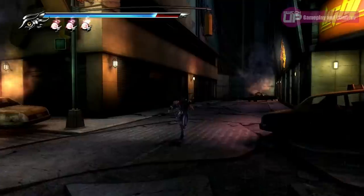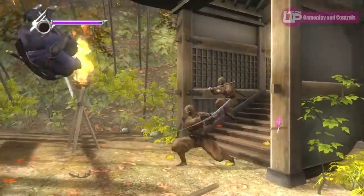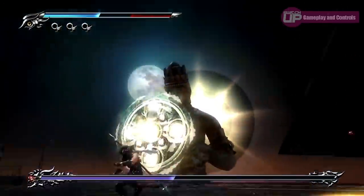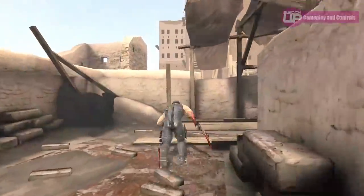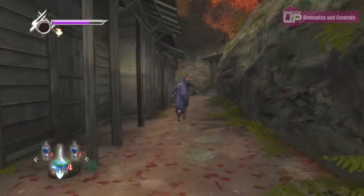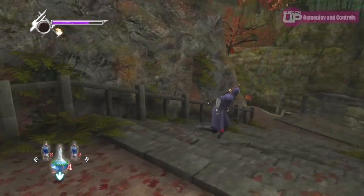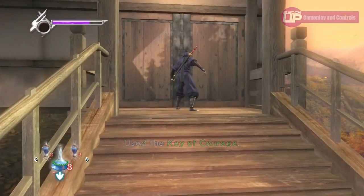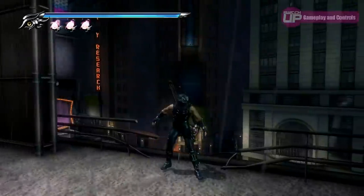You follow a fairly linear path through a number of chapters set across a variety of settings, taking on a large number of enemies across the stage before fighting a boss at the end of each one. Whilst all three games follow this similar premise and share many other similarities such as special moves, wall running and jumping, and gaining new weapons to mix things up, they do also feel quite different in some respects. The first game feels the most like a ninja game — in fact it feels like a 3D interpretation of the NES Ninja Gaiden game in some ways. Combat is more measured, the platforming is still quite prevalent, there are traps to avoid and keys to find. The second leans a little heavier towards action and has quite a dark, gritty, futuristic feel.